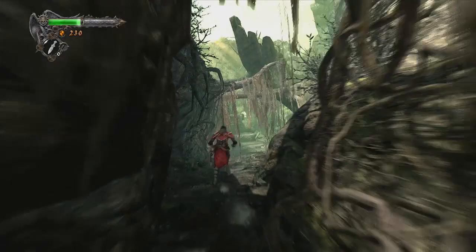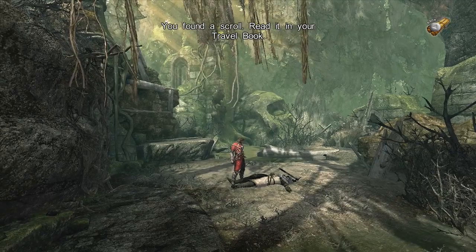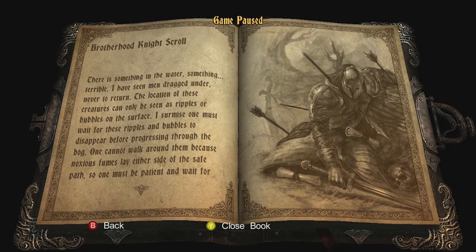Oh cool, I actually get to walk around a little bit here. This is nice. There's a dead dude with an axe in his skull, I think. You found a scroll. Read it in your travel book.